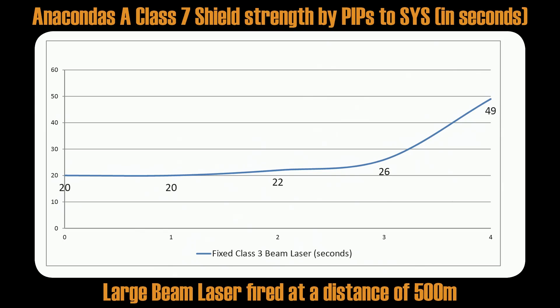So only 0 and 4 pips make a real difference. As you see from the screen: 1 pip gives no increase at all, 2 pips almost no increase, 3 pips just a 4-second increase, and with 4 pips your shields will be twice as strong.